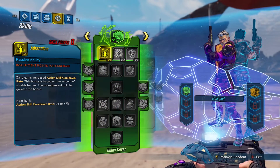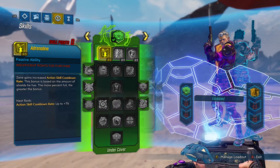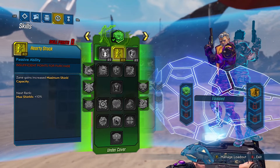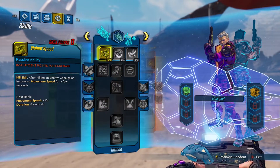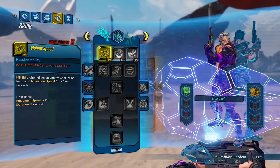He has to be the most OP character I think I've ever seen in Borderlands. Look at this — you gain increased action skill cooldown, and depending on how much shield you have, that's great. Up that by five and it could be 20 or 30 percent. Maximum shield capacity, improved shield recharge rate and recharge delay — all great. And after you kill an enemy you get increased movement speed, which is probably the weakest of the nine since not many people care for movement speed.